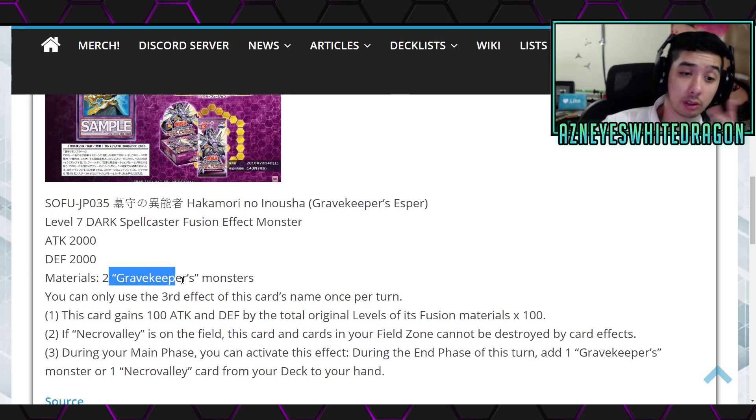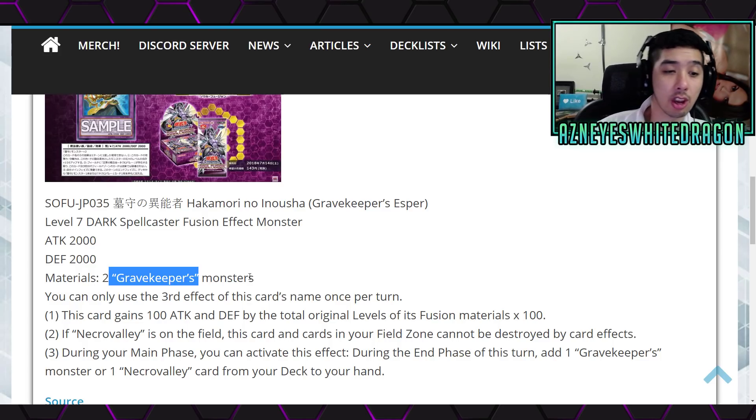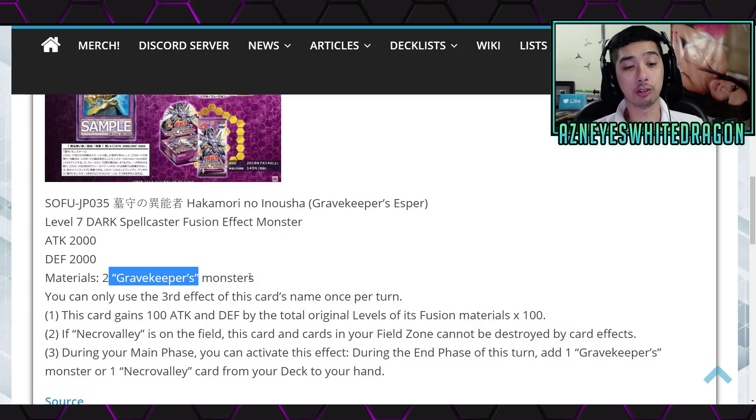The materials to summon it are two Gravekeeper monsters. You can only use the third effect of this card's name once per turn. The first effect says this card gains attack and defense equal to the total original levels of its fusion materials times 100. The second effect says if Necro Valley is on the field, this card and cards in your field zone cannot be destroyed by card effects. The third effect is: during your main phase, you can activate this effect — during the end phase of this turn, add one Gravekeeper monster or Necro Valley card from your deck to your hand.